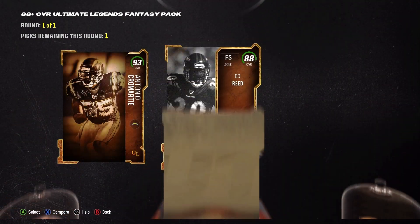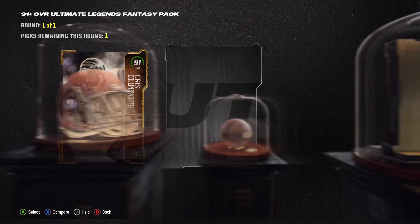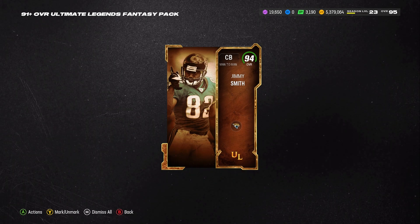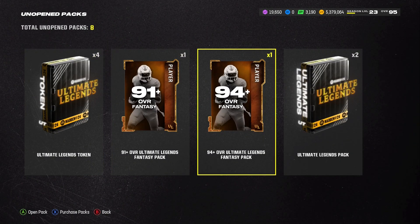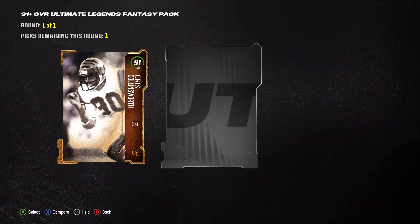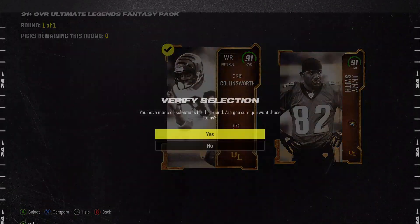We'll take the 93. Give us a 94 — another 91 plus. Let me see plaques behind this. Nope — 94, it's Jimmy. I'll take that. His out-of-position is cornerback, which is cool. Ed Reed's out-of-position is halfback, so that might be interesting. Come on, give us another big one — give us some plaques in the background. Nope, 94. Take the old one, doesn't matter.